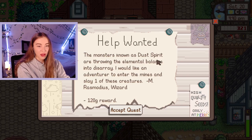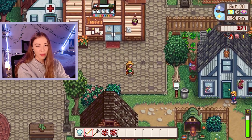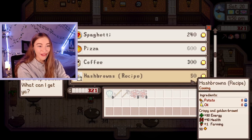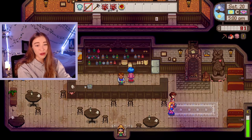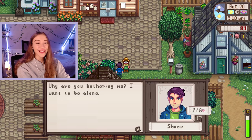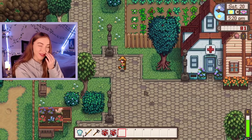The notice board has a quest to slay dust spirits - I think they're the little coal ones. I'm gonna take it but we can't really mine because we don't have a pickaxe. 600 for a pizza? Oh my gosh that's a lot. Can't even buy a beer. I think we might have to get him a spaghetti - it's quite close to pizza I suppose. Shane you remembered my birthday - I'm impressed. We've got a heart with him, but he's still saying why are you bothering me, I want to be alone. Fair enough, I respect that.